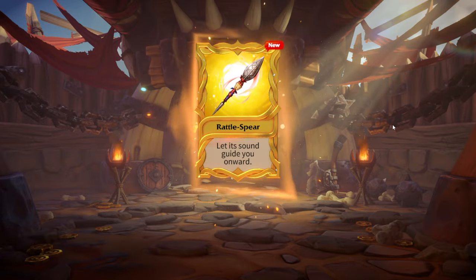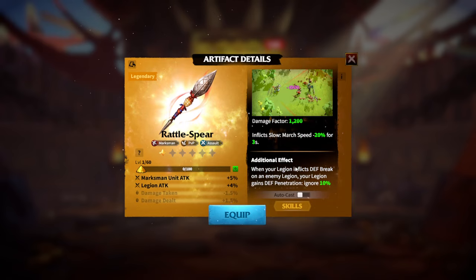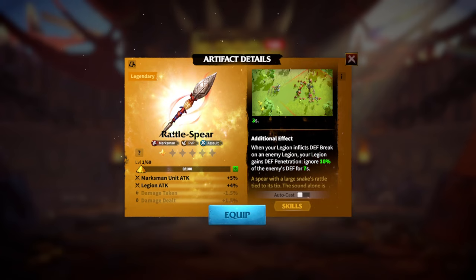Yes! Finally, I managed to get my favorite Legendary Hero's artifact — Rattlespear! Finally, I can sleep in peace because that was the artifact I always wanted from day one. It's pretty easy to understand that this artifact is the weapon of Kinnara. And as a free-to-play player, the only Legendary Hero I have awakened is Kinnara, so I really, really wanted to have Rattlespear to have a full build.